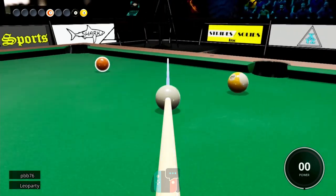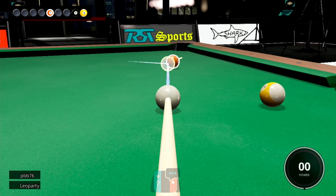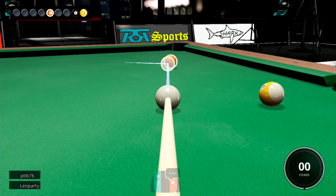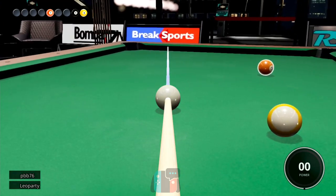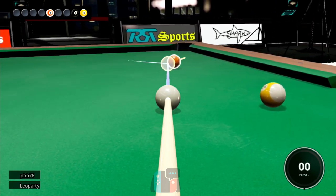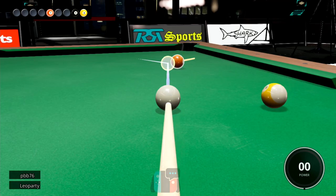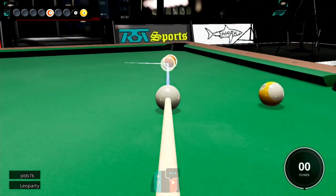One thing it doesn't do, unfortunately — which is a bit of a shame — is you can't move the camera freely, and that's where it falls down a little bit. Although you have got the option to jump to the overhead view, you kind of feel like on the right stick you should be able to walk around the table, and there isn't that. It seems to be the way with these Switch pool games — there's always one or two little things that hold it back from being the perfect solution. The left bumper lets you slow down the aiming, and holding down ZL lets you change the spin, or 'english' as the Americans call it.